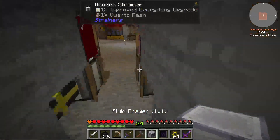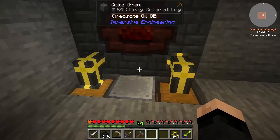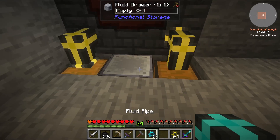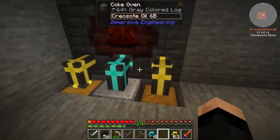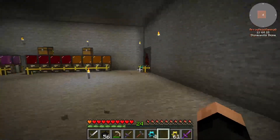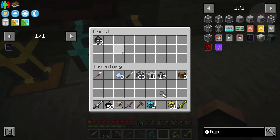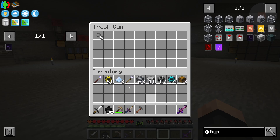We take this, drop it here, throw the void thing in it. I need a fluid pipe. This should be able to come out the backside. This is gonna allow us to have 32 buckets in there and then it will void the rest. So we'll now have plenty of creosote oil, and this will give us plenty of charcoal. We'll just have to make sure we stock plenty of wood in there. Now that is that automated.